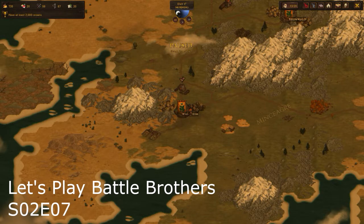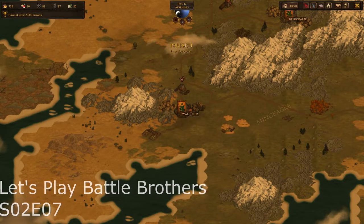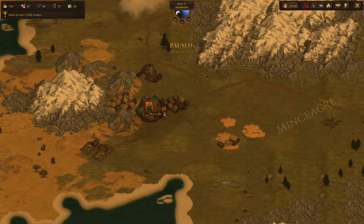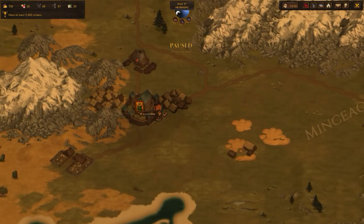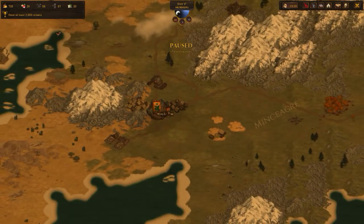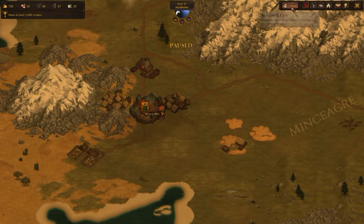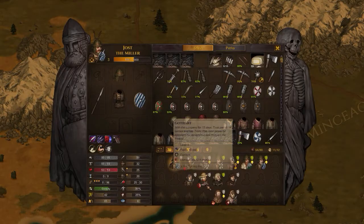Hello Gamers and welcome back to Let's Play Battle Brothers Season 2. This is actually already Episode 7 — I think I said it incorrectly for several episodes. We've just sold some ember, we've got lots of tools and supplies, ammunition, and we do have some injured brothers.